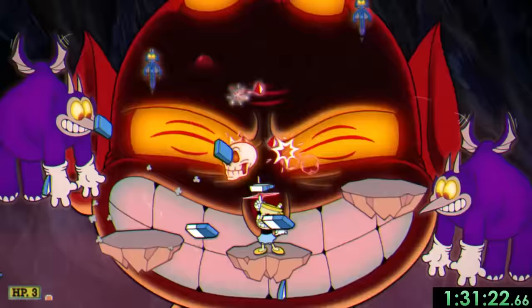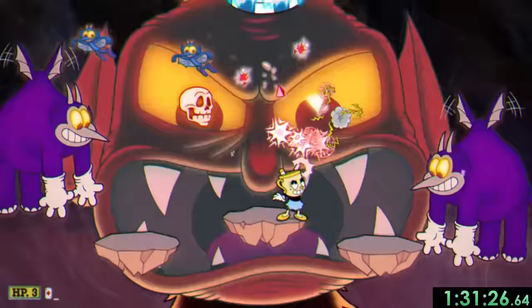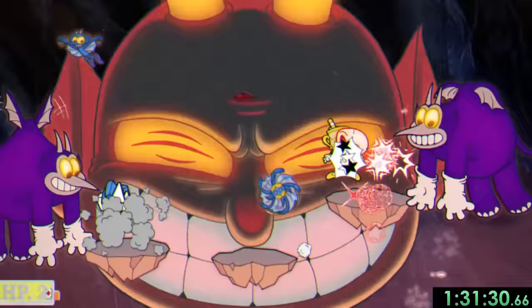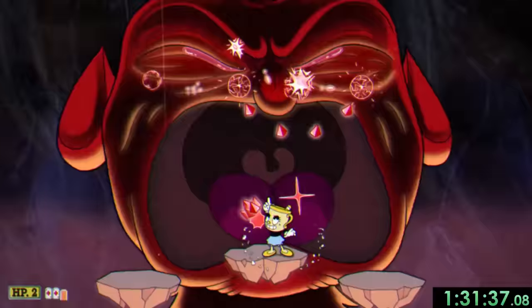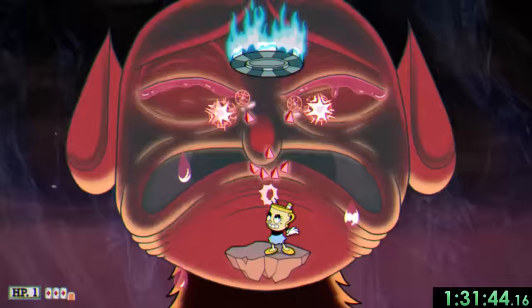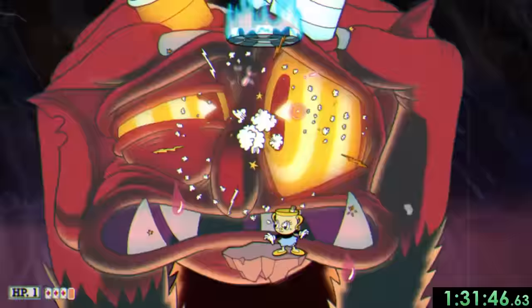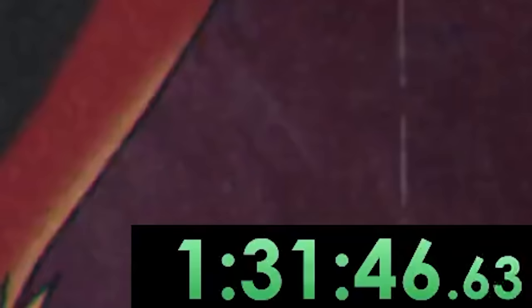After a while though, two of our platforms disappear and it gets way more claustrophobic with tons of stuff trying to kill us. Still though, we had the same game plan of attacking his eyes and trying to dodge everything. Then finally, with just 2 HP left, we had the final phase where the Devil starts crying. Immediately I got hit, which was terrifying, but I stuck to the game plan of shooting upwards and jumping slightly to the side whenever a poker chip fell. Finally, after what felt like way too long, we got our win and ended with a time of 1:31:46.